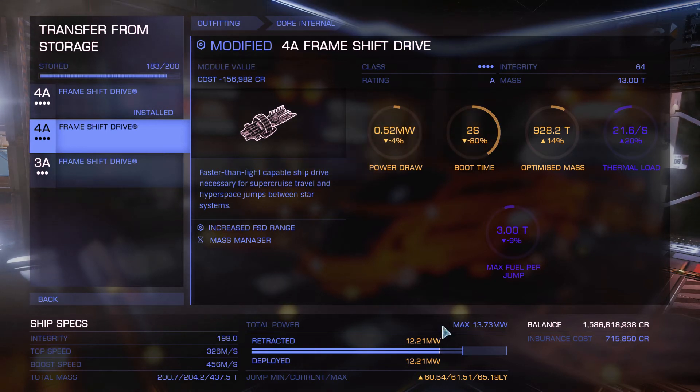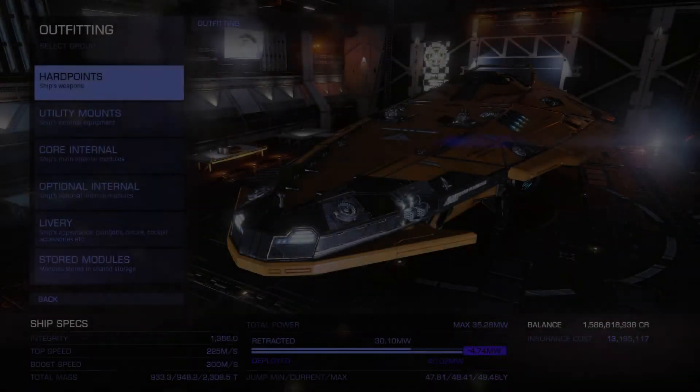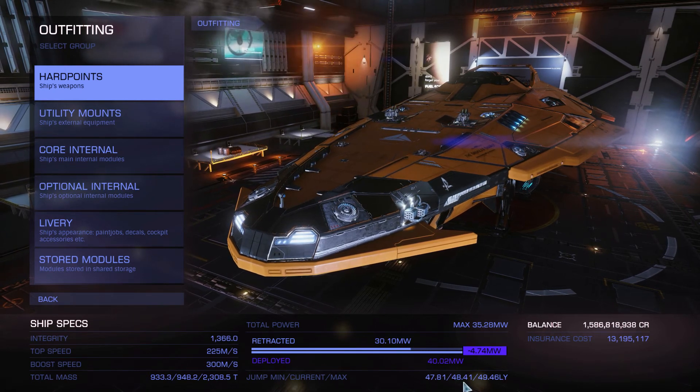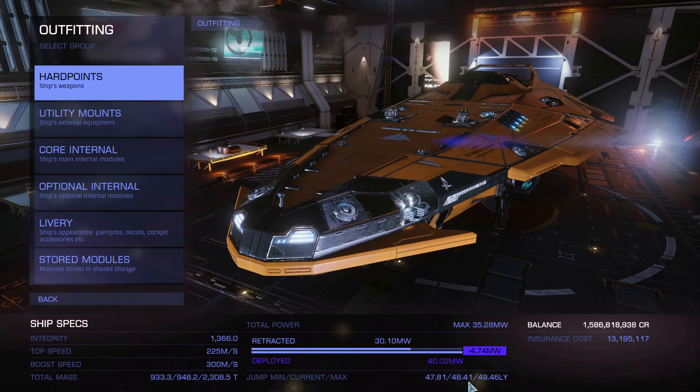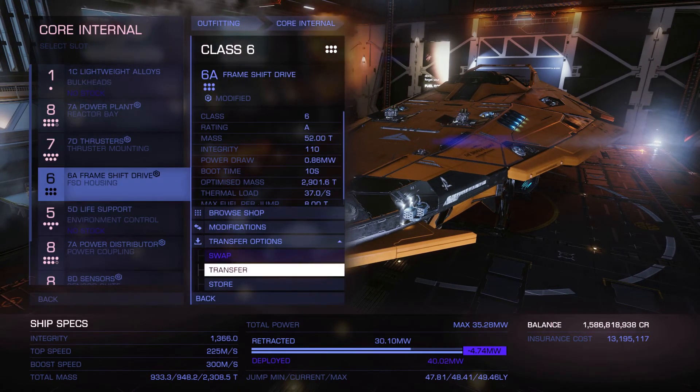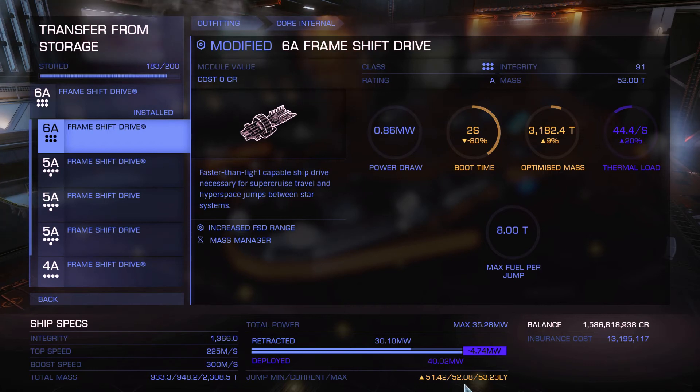Now let's take a look at the last one, the 6A. That one I put on my main ship, the Anaconda. Right now I have 48.41 light years of jump range, and with the double engineered it gives me 52.08 light years. So we can say that for both the 4A and the 6A, you gain about 4.5 light years of jump range, which is actually not bad.